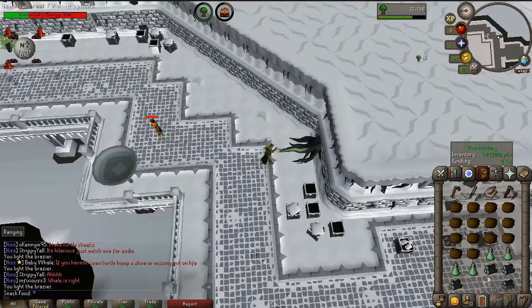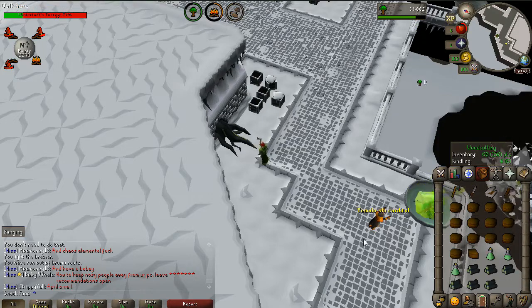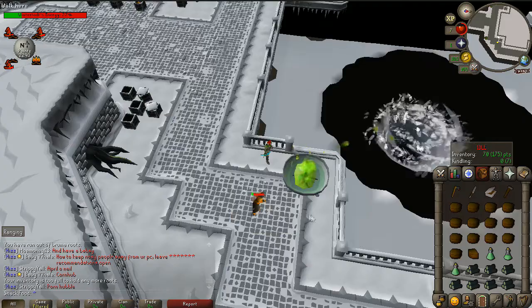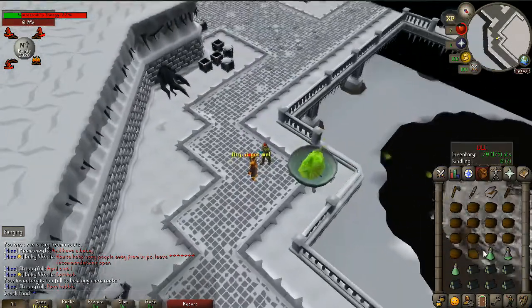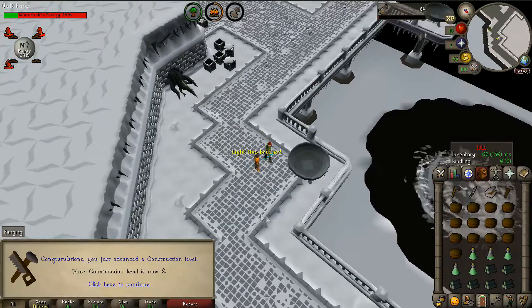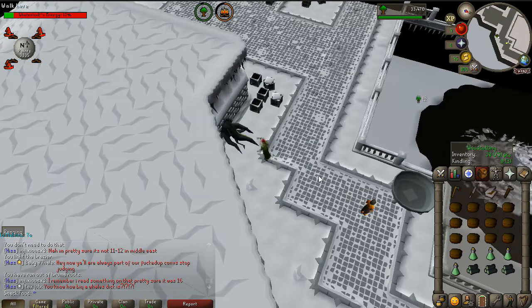Instead of fletching these logs like I usually do, I'm just going to put them in the brazier. A lot of people who play this game don't even know about the potions, but they're very important. If someone doesn't heal the Pyromancer, the game is pretty much ruined — they can't do anything when they're dead, so there has to be someone reviving them.